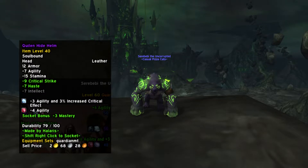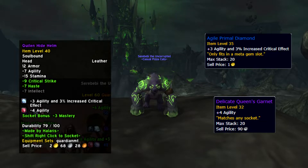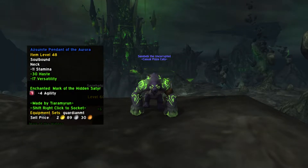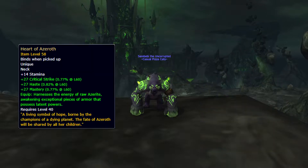Starting with my helm, I was lucky enough to find a fairly cheap one with a meta socket and a regular socket, which I equipped with an Agile Primal Diamond for 3 extra agility and 3% increased crit effect, as well as a Delicate Queen's Garnet for another 4 agility. For my neck, I found a random level 48 necklace with a socket, equipped it with a Queen's Garnet, and enchanted it with Mark of the Hidden Satyr. Another really solid option is using the Heart of Azeroth from BFA.